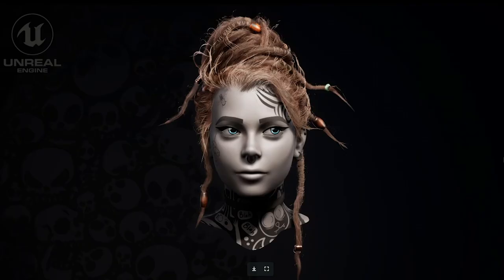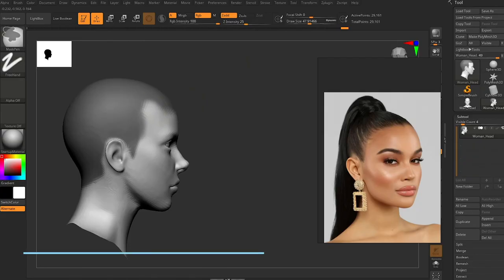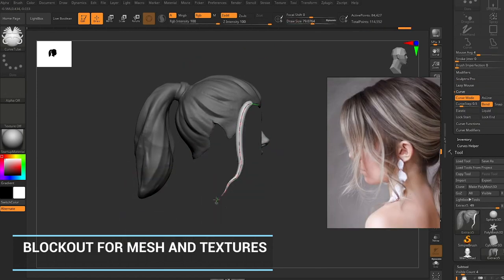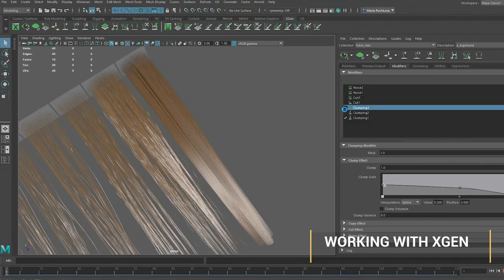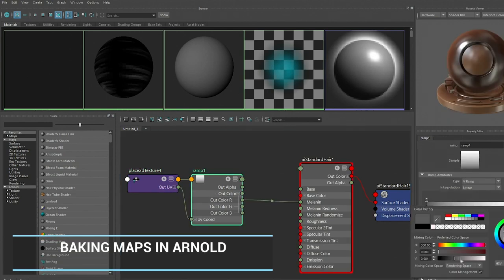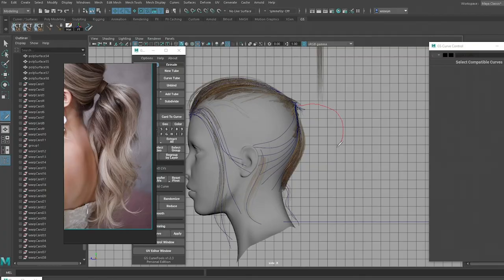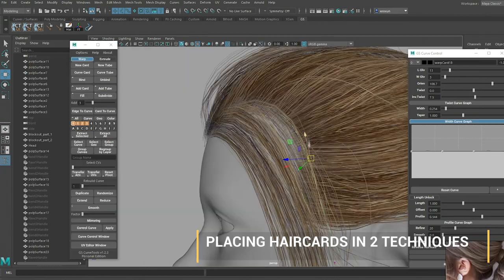This five-hour tutorial covers the whole pipeline from block out preparations to XGen introduction and setting up the modifiers, baking a whole bunch of maps in Arnold, and placing the cards with two different techniques — choose the one you are more comfortable with.